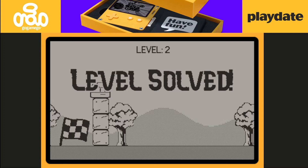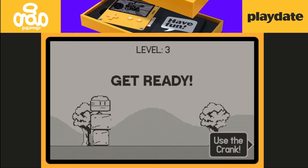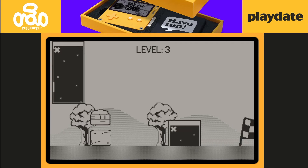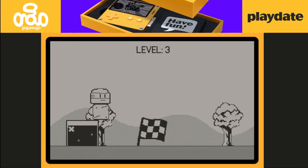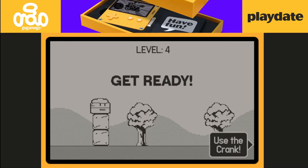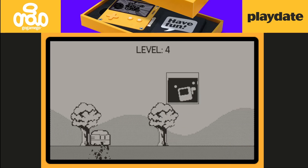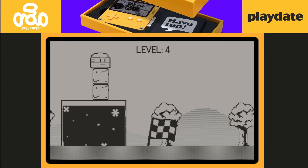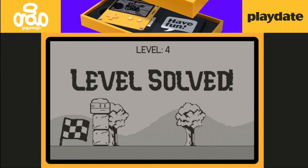So far nice and easy. They threw one additional thing in there for me that I'm trying to avoid. Avoid that thing — I'll crack my head if I don't. Level 4, solved.